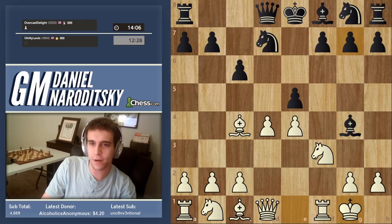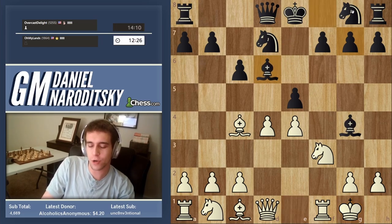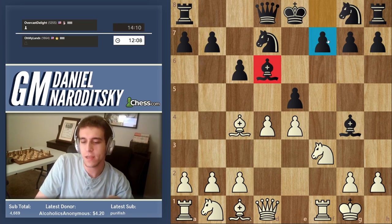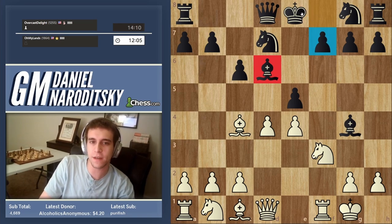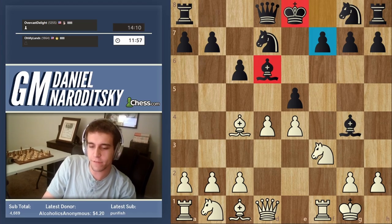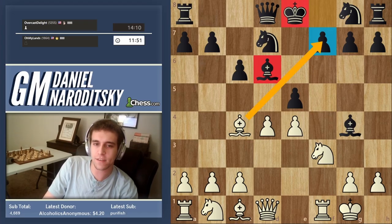I try to cater to all levels. This is a big mistake by our opponent — he doesn't defend the pawn highlighted in blue. That pawn is only defended by the king, and the king is a very bad defender because once it's out in the open there's a greater probability of checkmating it. We have a typical idea that allows us to get a crushing attack.